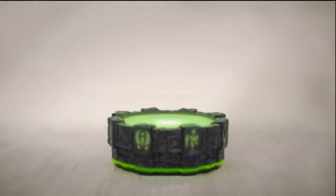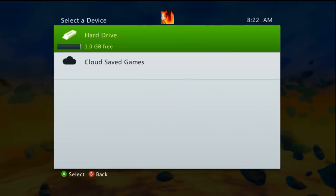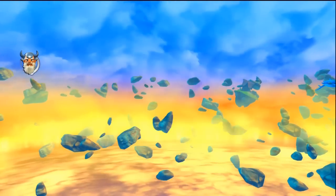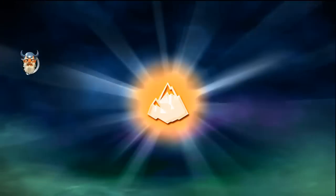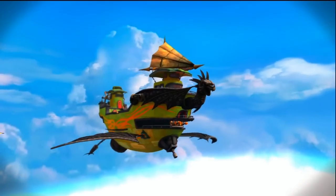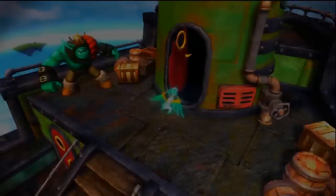So once this screen comes up, you can just press Y to get past the Activision part. Press Y again for this part to get back into the game. Go back on Cap'n Flynn's ship, just like before, as if you had just beaten the game. Load your character's figure — which might be Jade Flashwing — and you're back on the ship like before. Go back here again and go back up again.